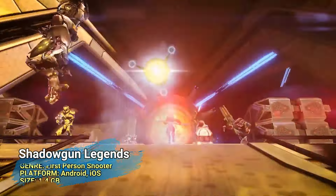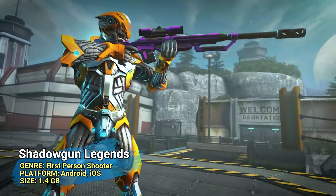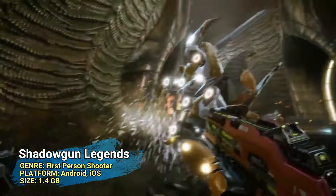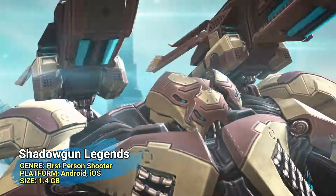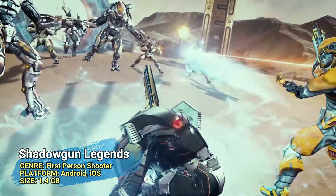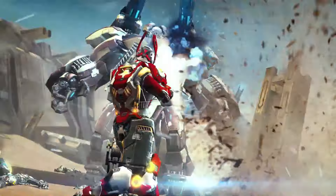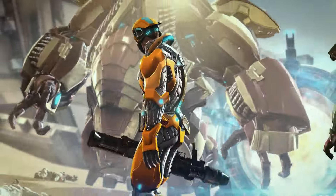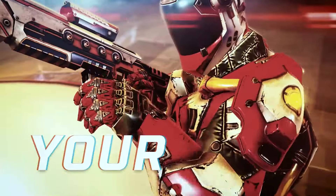Shadowgun Legends at number 8 has been one of the best of all time since its release, even to this very day. It's a free-to-play science fiction first-person shooter offering co-op modes to play with friends, as well as a story mode with an engaging campaign. This game features some of the best graphics on the platform. It is entirely online, but does support any controller. It can get low frames as it's a graphically demanding game, but it's just about one and a half gigabytes in total.